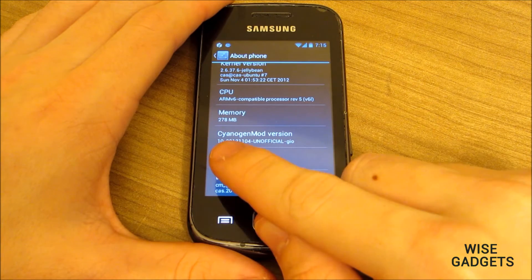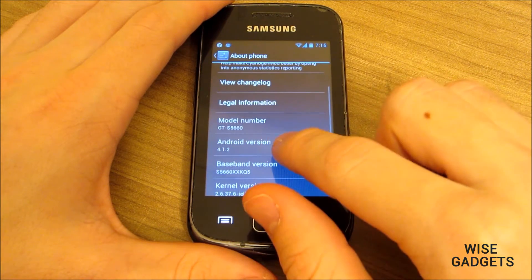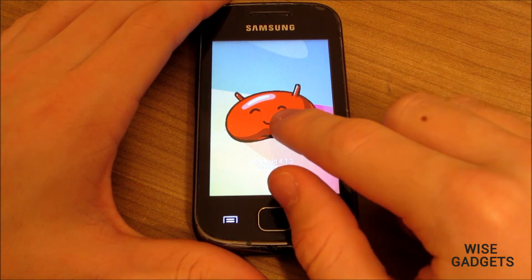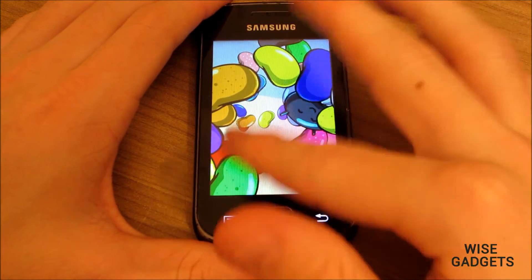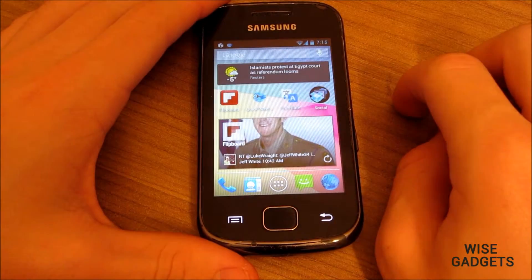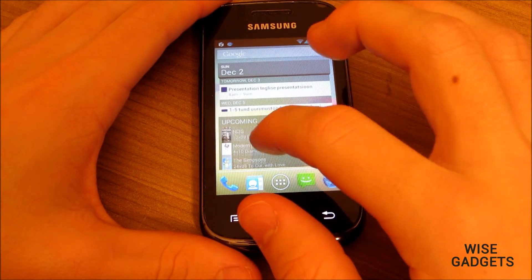This is a really smooth ROM. The Android version is 4.1.2. Here I'm showing the Easter egg — the jelly bean. If I hold it, it brings all the jelly beans and I actually made a game out of trying to clear all the jelly beans. It's not possible, I think. This ROM is really fast.